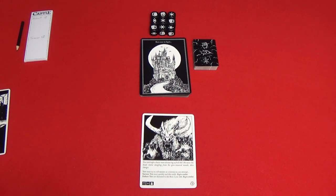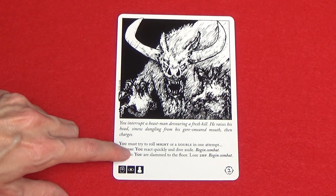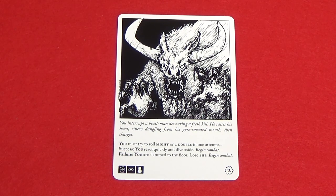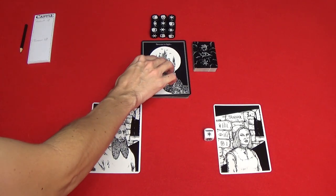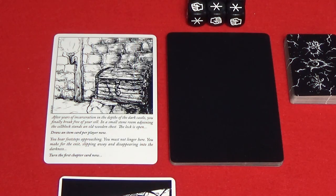There's no turn order in the game. Instead, all players decide as a group which player will turn the next chapter card. Some chapter cards have consequences that only apply to the player that turned the card. These consequences are indicated with a bolded U. When turning a chapter card, place it face up to the left of the castle deck, and then read the italic text aloud to set the scene, then follow the instructions to complete the chapter.